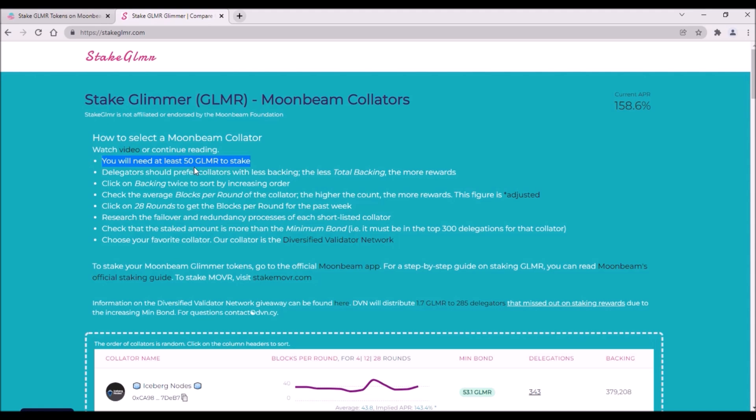So to be able to stake your Glimmer, you need to have at least 50 Glimmer transferable in your MetaMask wallet plus some pennies to cover a transaction fee. And now, how to choose a collator to maximize your staking rewards — there are basically two main criteria to consider.